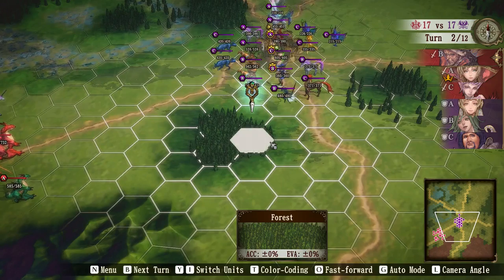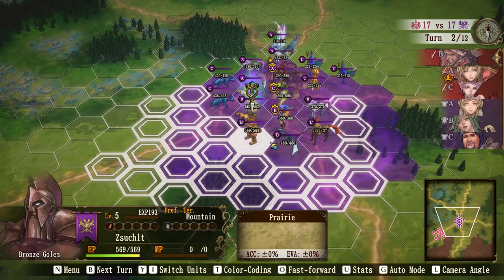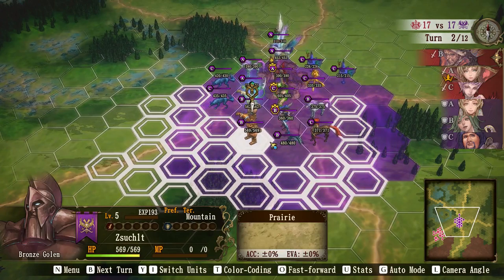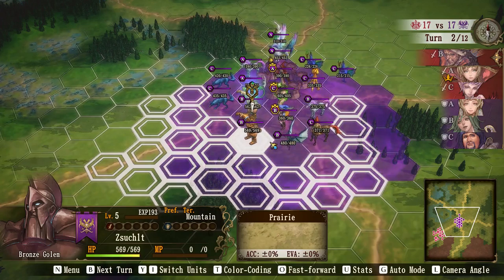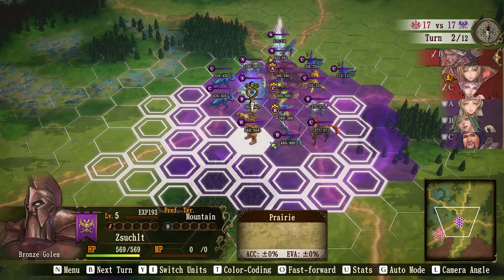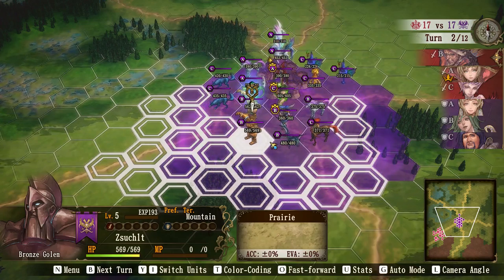Certain terrain will suit certain units. When I hover over this bronze golem you'll see he's level 5 and his preferred terrain is mountain. So he's not great in the prairie, which is what he's standing on. But prairie is sort of neutral — like everyone does reasonably well on the prairies. I'm going to have a quick look to see what else we've got.